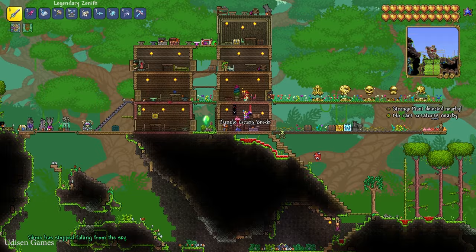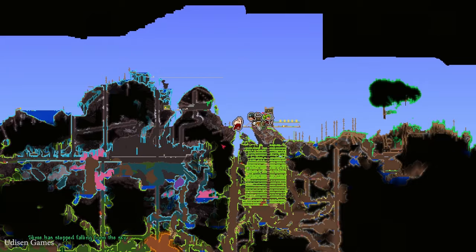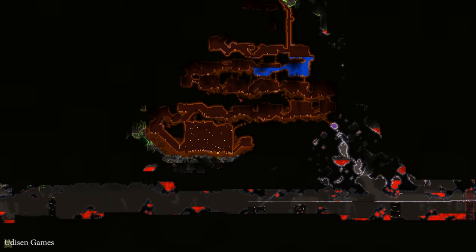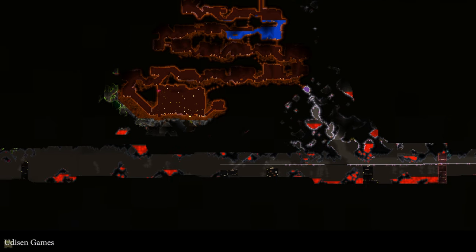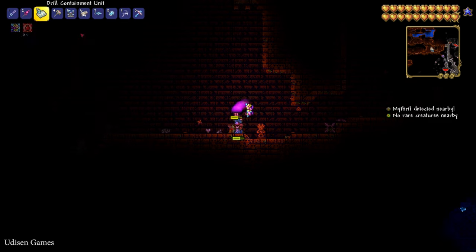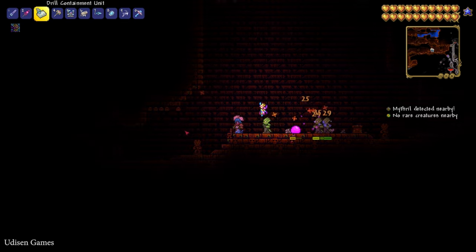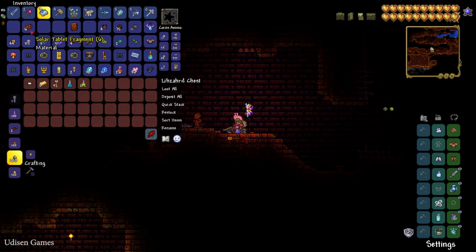If you don't want to wait too long for a solar eclipse, it's no big deal. Go on the map and find the Lizard Temple — the ancient temple deep underground. In the chests there, you can sometimes find a Solar Tablet or Solar Tablet Fragments.